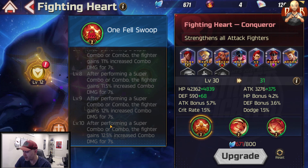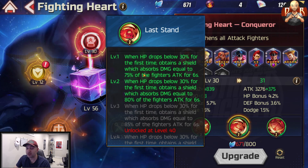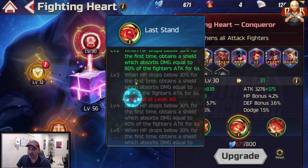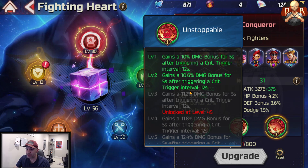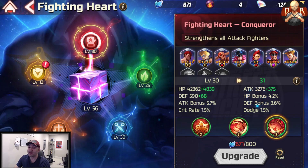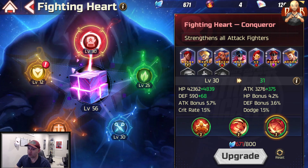It will take an obscene amount of time to reach level 10, so don't aim for that right away. The second skill, Last Stand, triggers when HP drops below 30% for the first time — you obtain a shield absorbing damage equal to 75% of the fighter's attack for six seconds, scaling up to 120% at higher levels. The third skill, Unstoppable, grants a 10% damage bonus for five seconds after a critical hit, with a 12-second trigger interval. Some top damage dealers like Bison, Guile, C. Viper, Dhalsim, Cammy, and Combat Guile are in this class.